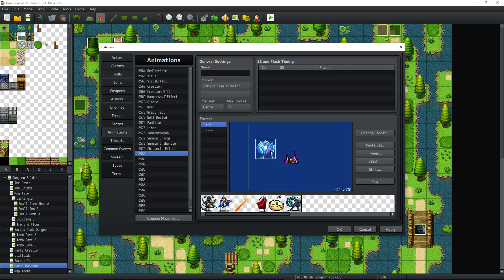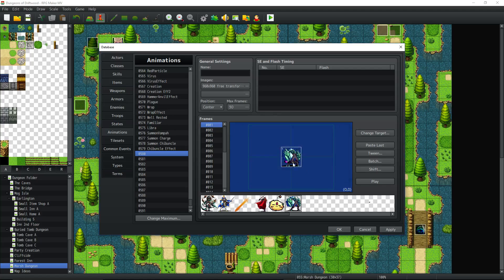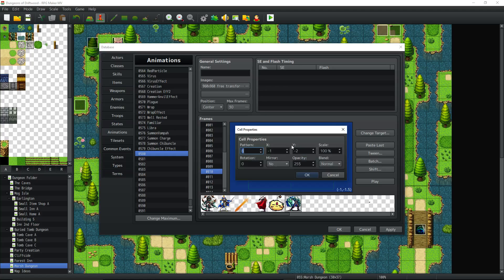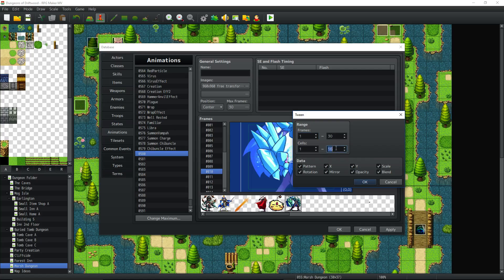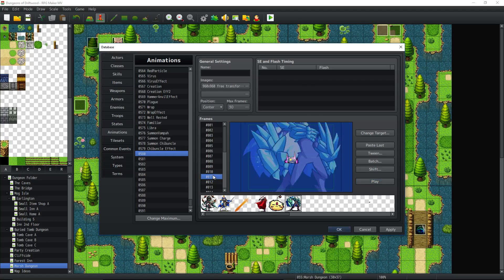Now you can use it inside the animation editor and create a new animation of about 30 frames. Set the first frame at position 0, 0 at 100% with normal blend mode. Copy it, go to frame 10, paste, and edit it to 500% with additive blend mode. Then tween all frames one to ten — that zooms the image in. It's a very basic summon effect, but you can see how fast that was, and you've got 20 more frames to do additional things.